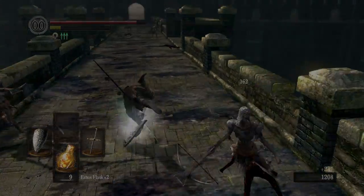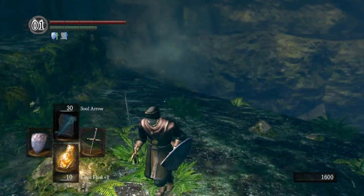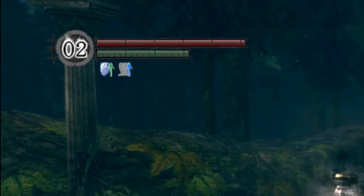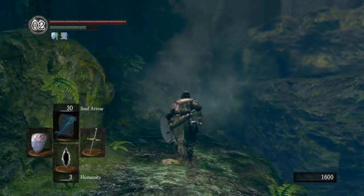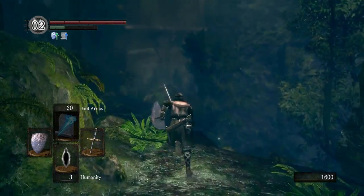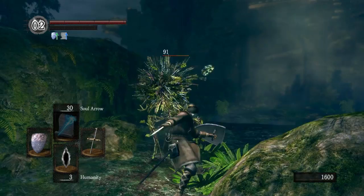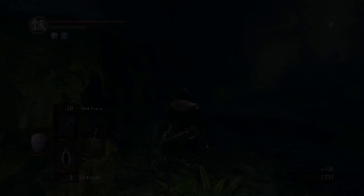Humanity is basically a game mechanic that controls a lot of the facets of the game, both offline and online. In the top left corner of the game screen you'll see the humanity counter — this represents how many humanity you are currently holding. This can be increased by using a humanity item or killing a large amount of enemies in one area if the area boss is still alive. Having humanity in this counter will give you the benefits of humanity but will also put your humanity at risk. Any humanity in this counter will be lost on death but can be reclaimed by reaching your bloodstain.